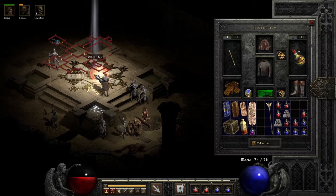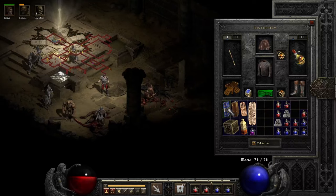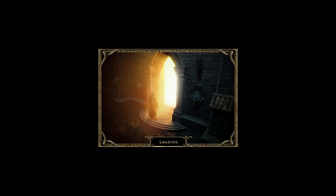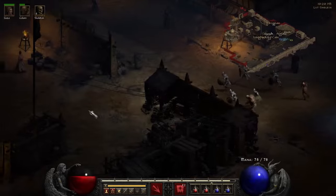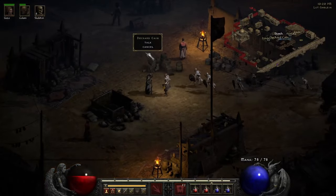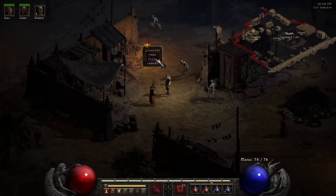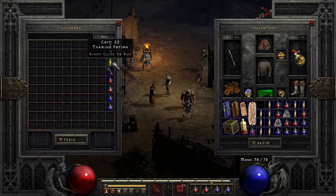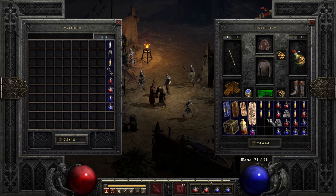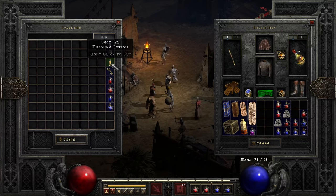That goes here, that goes here, that goes here. We're so close to a level — let's try it like this. If I need to level up then I will, but I don't think I will. Let's heal up and get some throwing potions — use those, get some health potions and mana potions. Okay, let's give this a shot and see what happens!